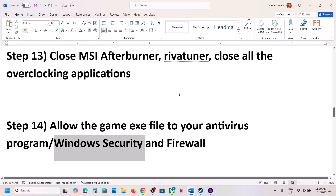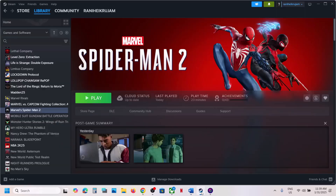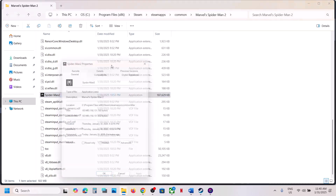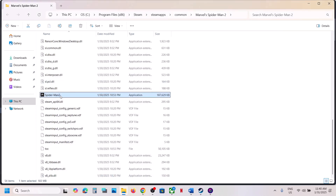The next step is to run the game as administrator from the game installation folder. In Steam, right-click the game, select Manage, click Browse Local Files. In the game folder, right-click the game exe file, select Properties, go to the Compatibility tab, put a check on Run This Program as an Administrator, click Apply, click OK, and then launch the game.